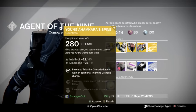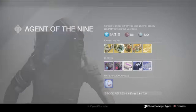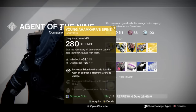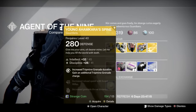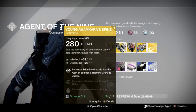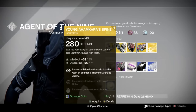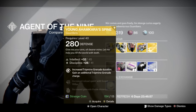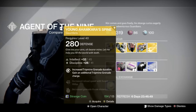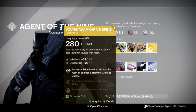Next up, we have Young Ahankara Spine, which increases tripmine grenade duration, grants an additional tripmine grenade charge, increases reload speed with scout rifles, increases grenade throw distance, and increases the reload speed of machine guns. Since the tripmine grenade received a nerf, this has become a second-tier exotic in my mind. You can't use tripmine grenades to stick people anymore. Tripmine grenades are still decent, but I'm finding less and less use for Young Ahankara Spine. This is a decent roll — about 94% for tier 12 builds — but it's one you'd like to have in your arsenal for PvP if you love running Gunslinger.